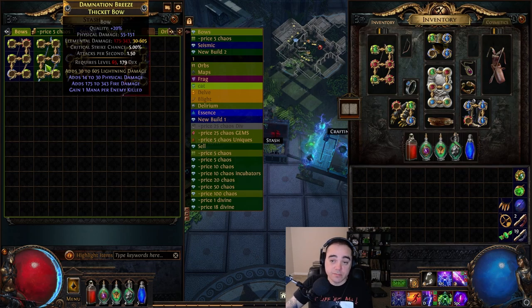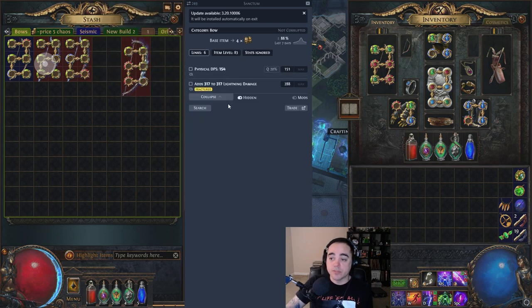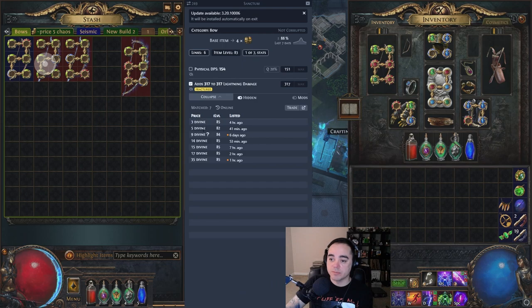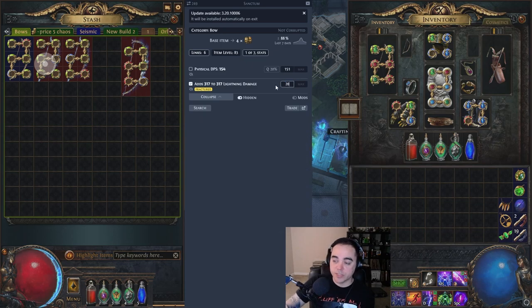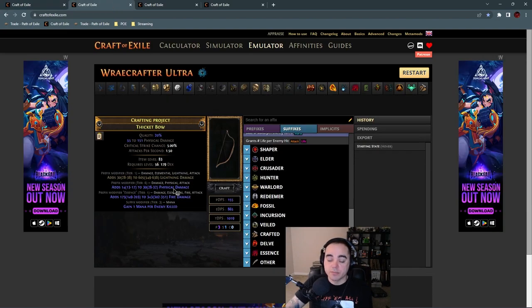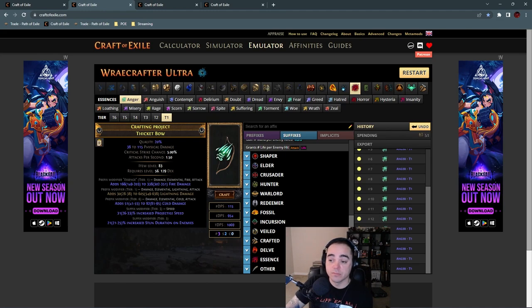The next option is somewhat expensive. You're going to want a fractured tier one elemental damage bow — whichever element is cheapest. Right now these are about one to three divines. We'll put it at 317 just so we can see it — that's a pretty high roll, but they range from three to nine divines and are often pre-crafted. Pull up Craft of Exile: since you already have one tier one, you can keep spamming until you get attack speed, then craft on a chance to deal double damage and slam it with an exalt.